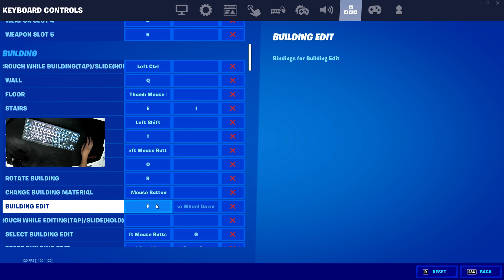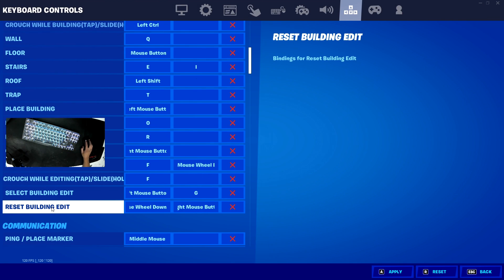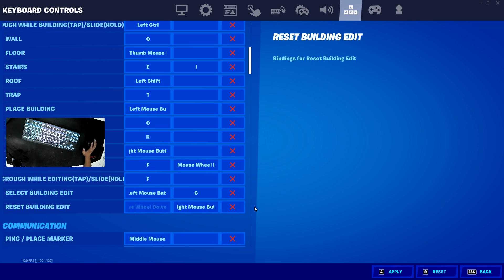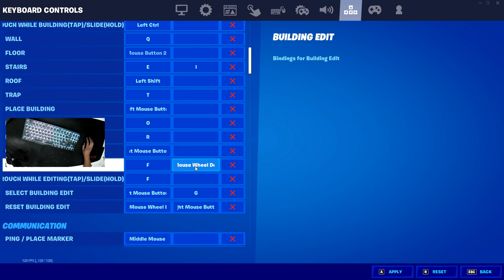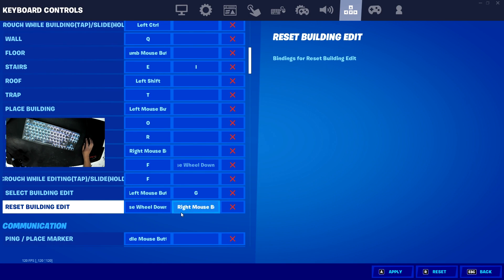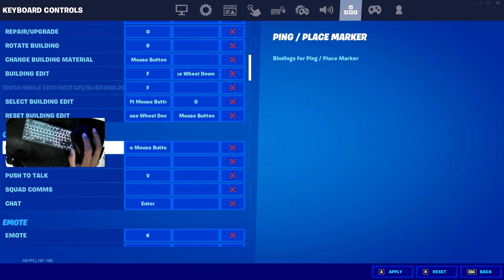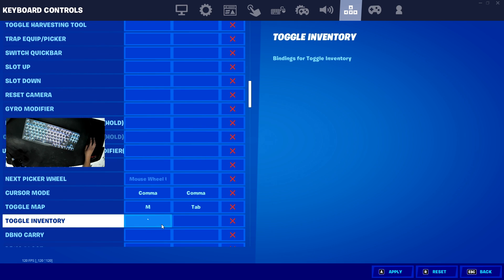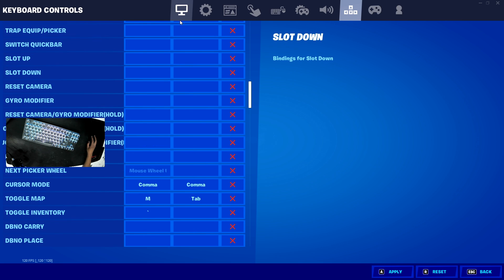Building edit is F. The confirm editing bind should also be F, though I never set it as that. Building edit confirm is left click. For reset building edit, it's mouse wheel down. For the scoreboard reset, you really need it as a keyboard and mouse player — just set it as mouse wheel down as well. For ping, I use my middle mouse button. For map, I use Tab — I never use M. For toggle inventory, I use grave, the button right above Tab.